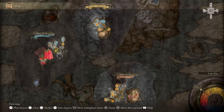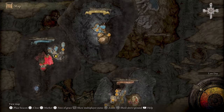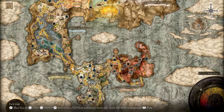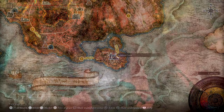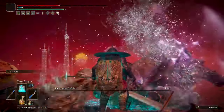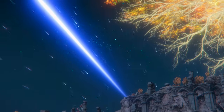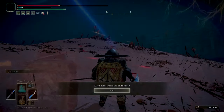For this method you will have to travel to the north part of Ainsel River. To do that you will have to start by beating the boss Radahn at Redmane Castle in Caelid. After you beat Radahn you will see in the cinematic that a meteorite has crashed somewhere in the map and opened a crater that you need to go to.